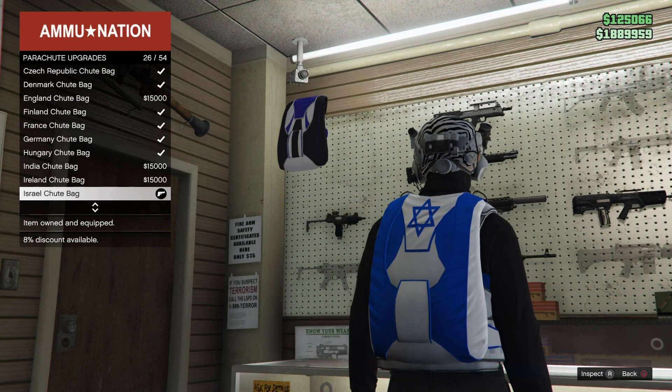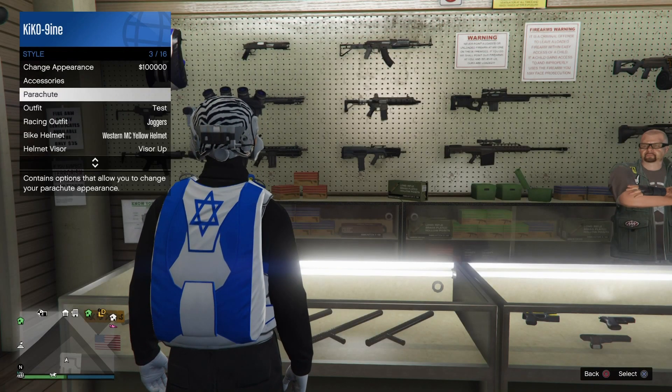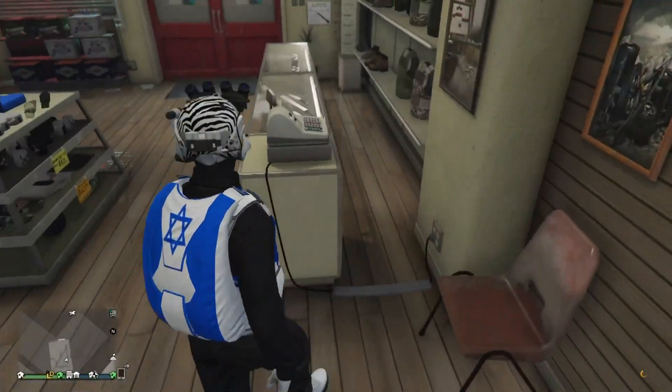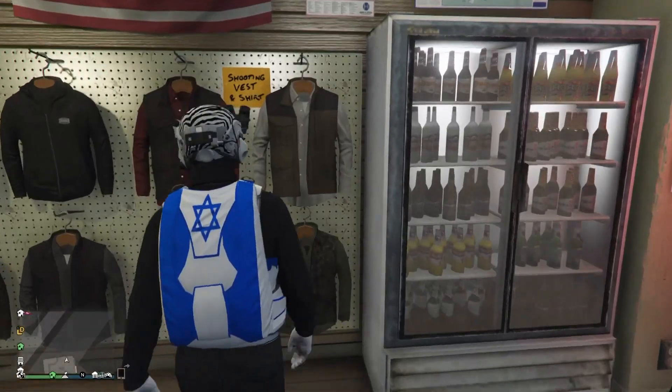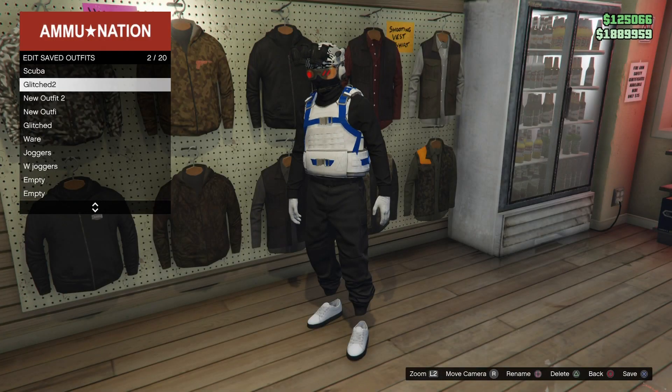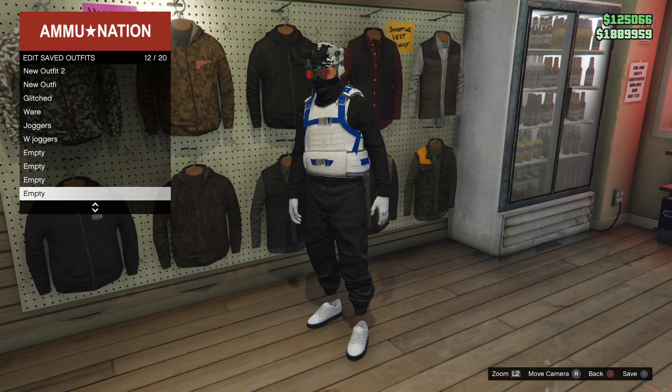If you just purchased a parachute and it didn't appear on you, go to the interaction menu, go to Style and Parachute, and put it on. Once you put that on, go to the section and save your outfit as a new one — we're going to save another copy of this outfit later on, so give it a name that you'll remember.